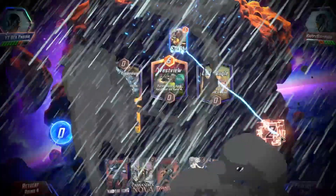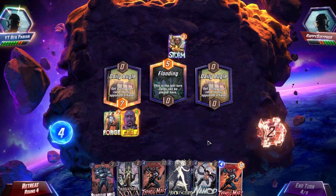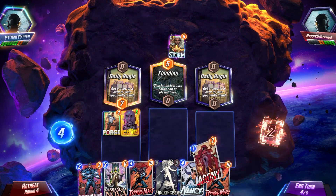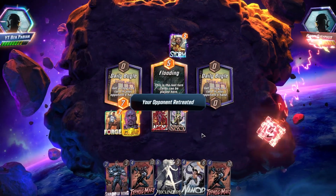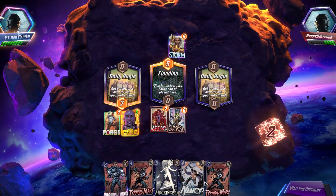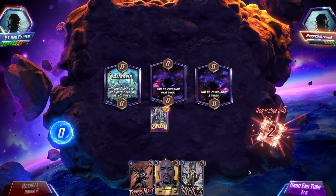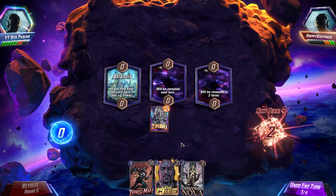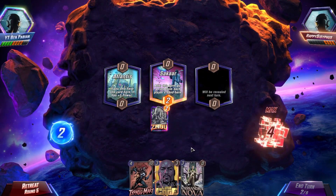So we'll just go Luke Cage here and then go Namor into Typhoid Mary. He got my Typhoid Mary, but he also could have gotten Shadow King from the Daily Bugle — which, oh my god. Look, I'm getting the points — that's all that matters, but I also want to play the game. Atlantis — holy cow! It's all coming up Milhouse. This is the kind of stuff I want to see in this deck — locations that boost the power of my cards. Sakar — interesting.